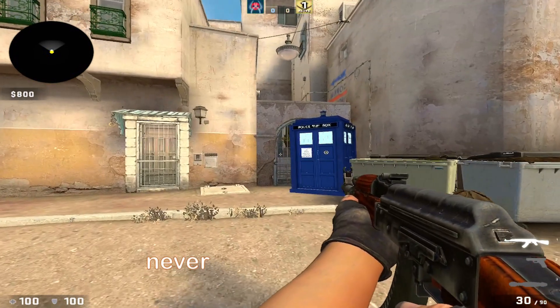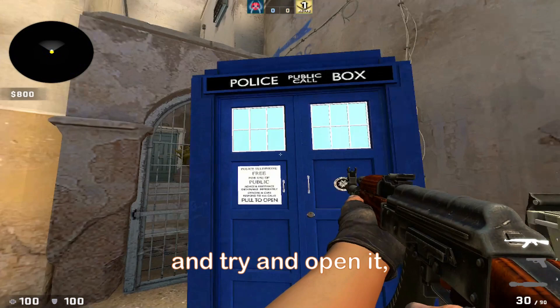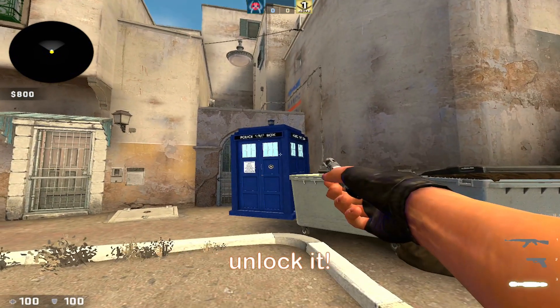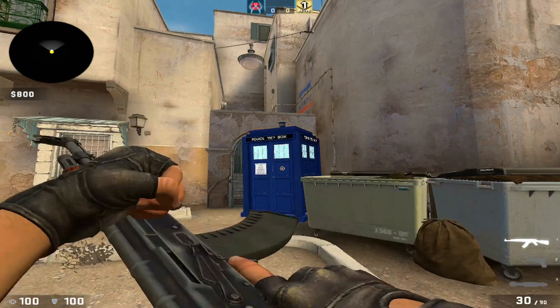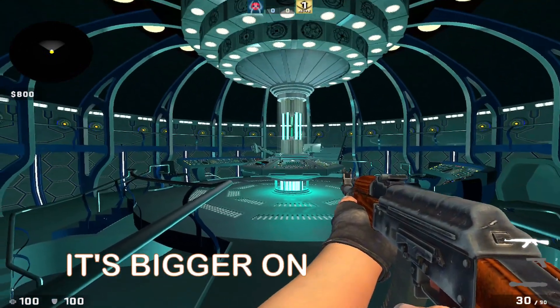I bet most of you have never even noticed this. I mean, it's reasonable — if you walk up to it and try to open it, it's locked, but that's because you need to unlock it. If you then walk inside, you'll notice that it's bigger on the inside.